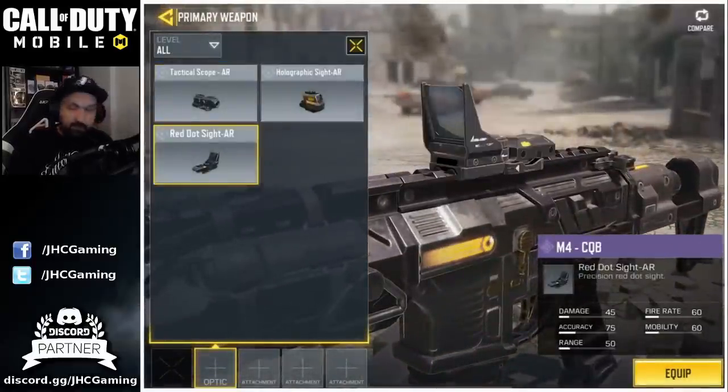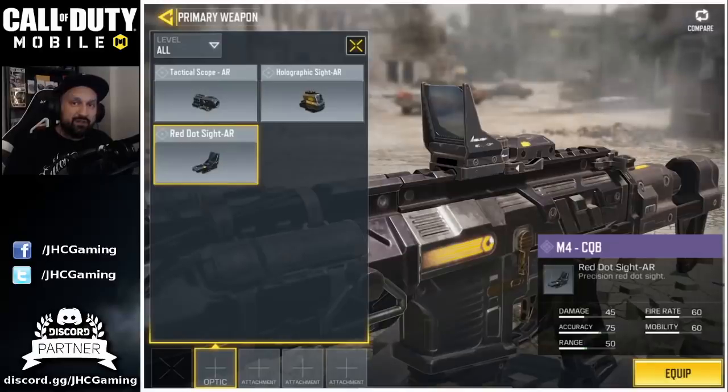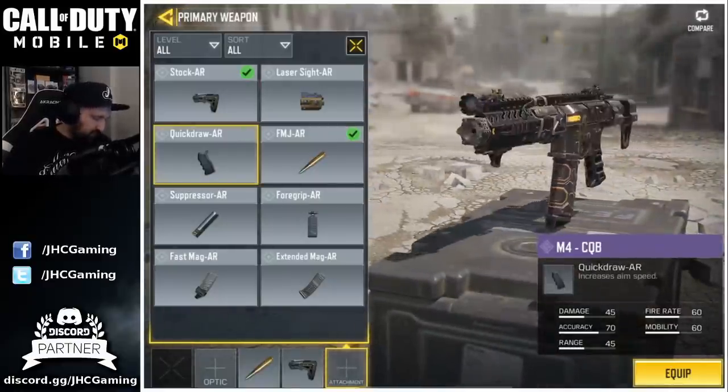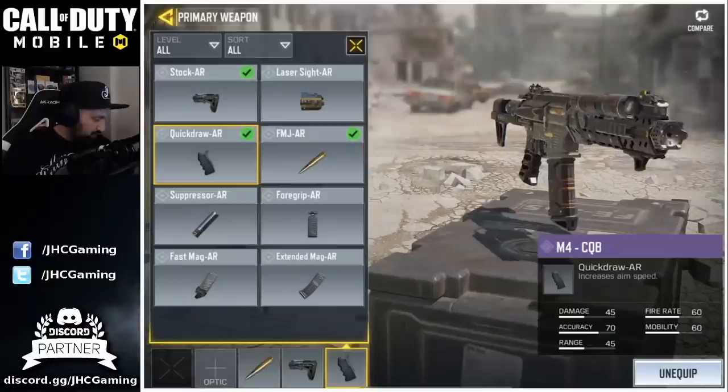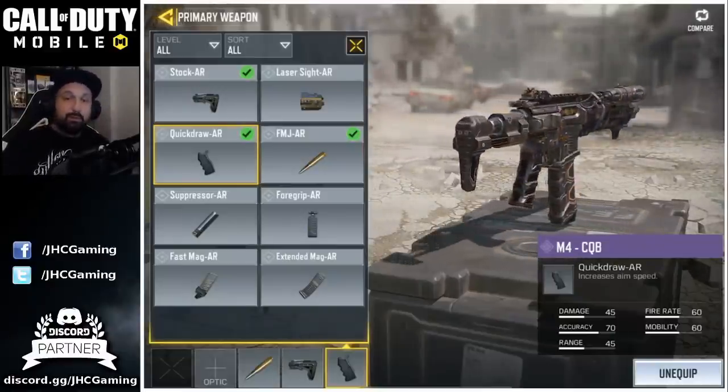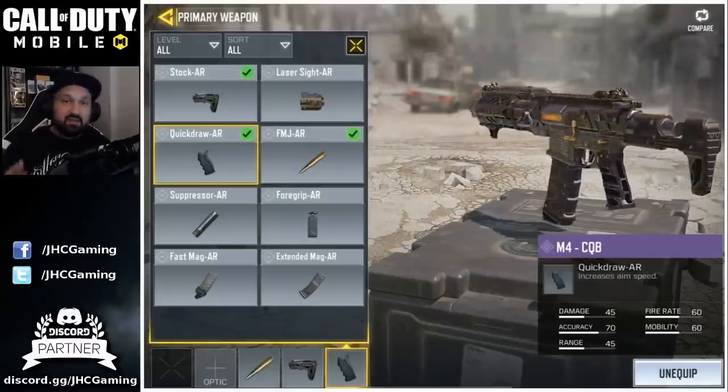And for the first game, we'll go without optics and see what the original iron sight looks like on that one. I don't know, do you really need a grip on that one? I think we'll go quick draw. I never use M4, I think it's pretty accurate. So yeah, let's try that. Leave me a comment below — what attachments you guys use on your M4.